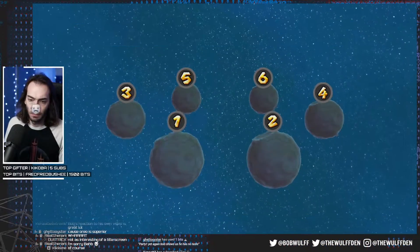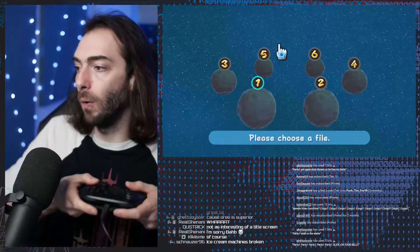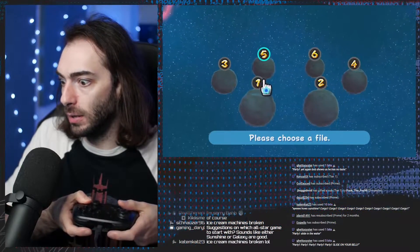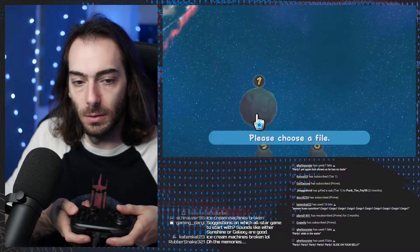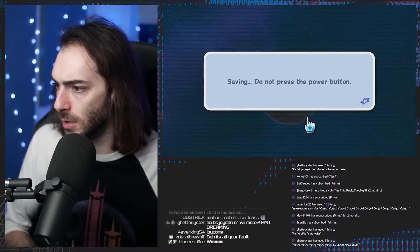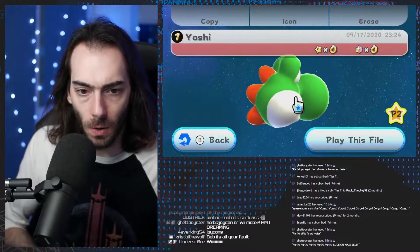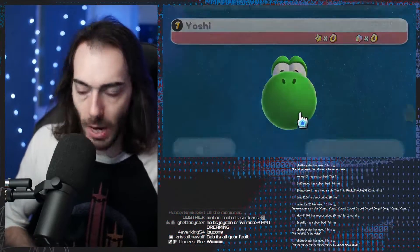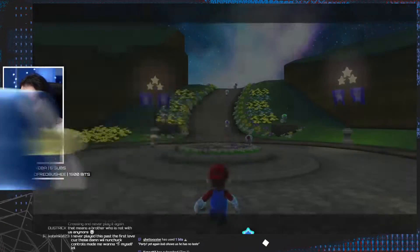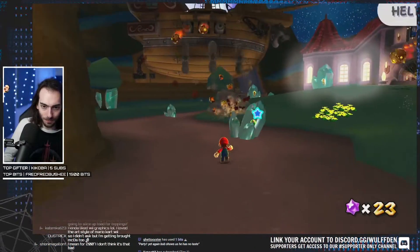Press R. Oh, look at the Yoshi. What is Mario doing? Are you all right? You're not a plane? Oh my God, these guys are cased in ice. They're freaking dead, dude. Their lungs are filled up with crystal.